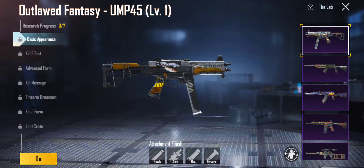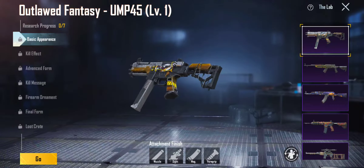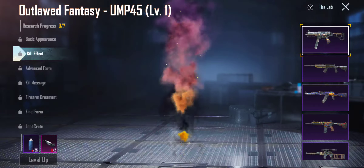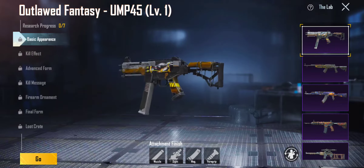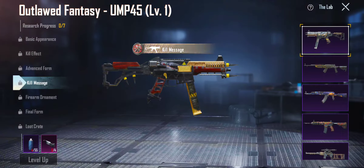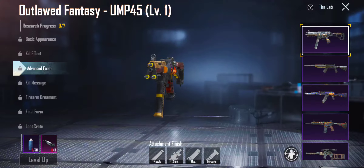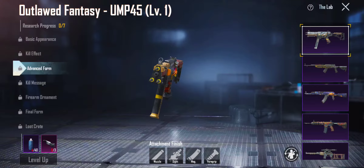If you go to the lab, you can see right here the Outlaw Fantasy UMP. You've got the basic appearance and kill effect — I'm not a big fan of the kill effect. The mag changes a little bit, gets red. They add a little splash of red and gold to it, and then it also brings spikes.